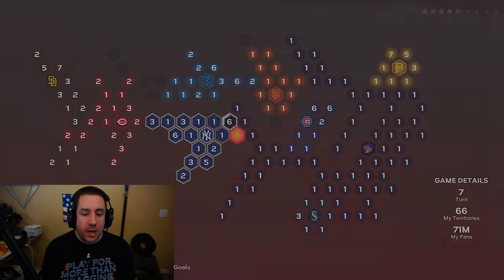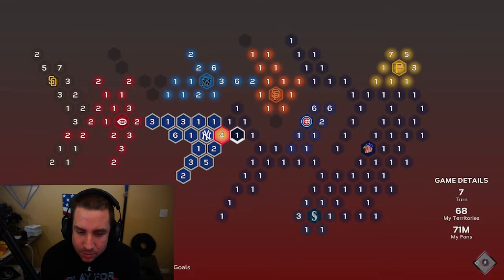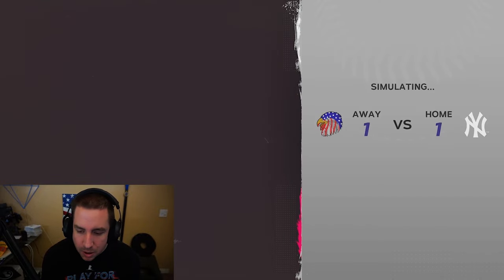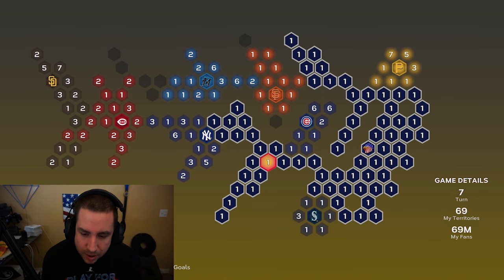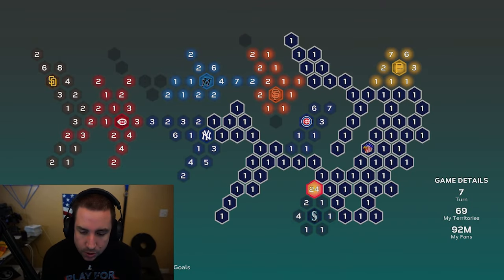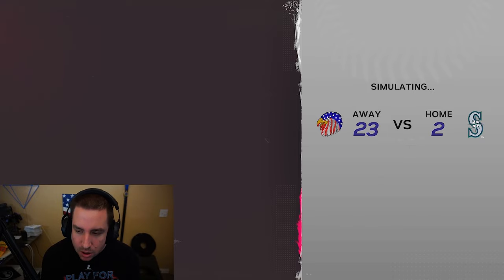We're pretty much taking over most of the map already without having to play a game yet, which is typically what you want. We have to play eight games regardless, so take up as much of the map as you can. Typically you'll just use your god squad for this anyway. Our focus now is to attack somebody, so skip to attack — we reinforce near Seattle.